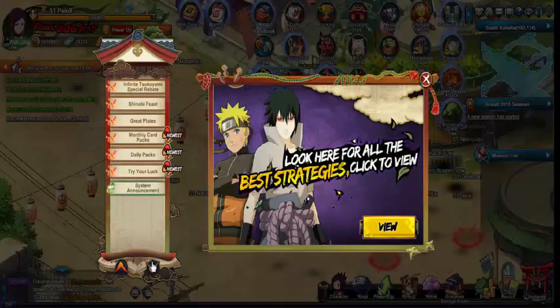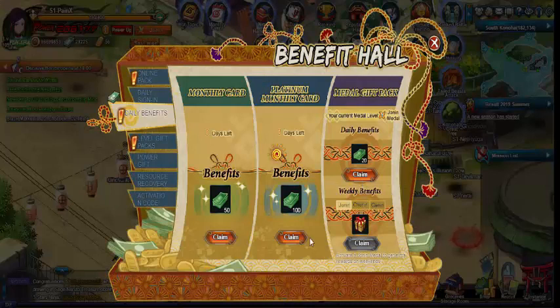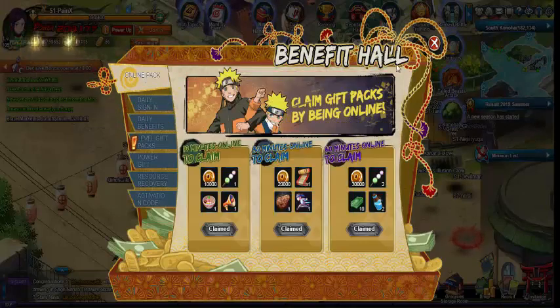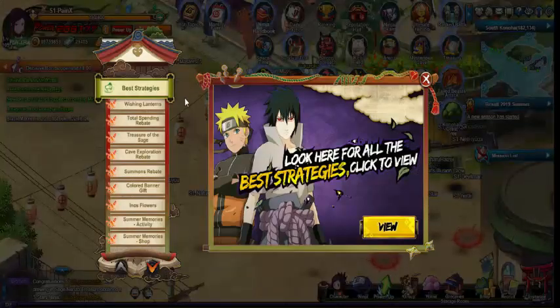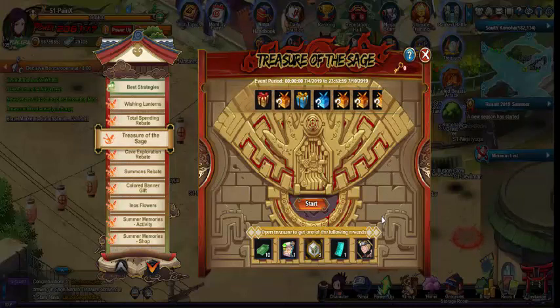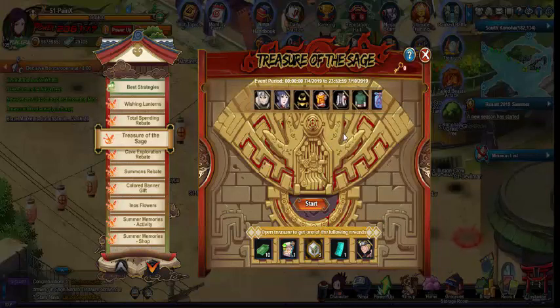That covers everything for the event. All in all, this is another save week for me. Let me check real quick to see if Treasure of the Sage has any added battle armor — and as we can see, we do not have any of the same ones that have the exquisite silk, so same battle armor — can't do nothing with it.